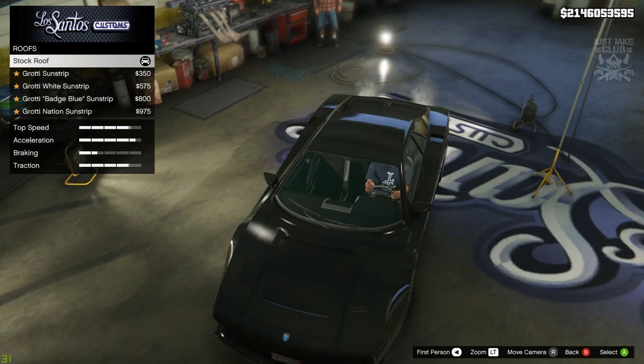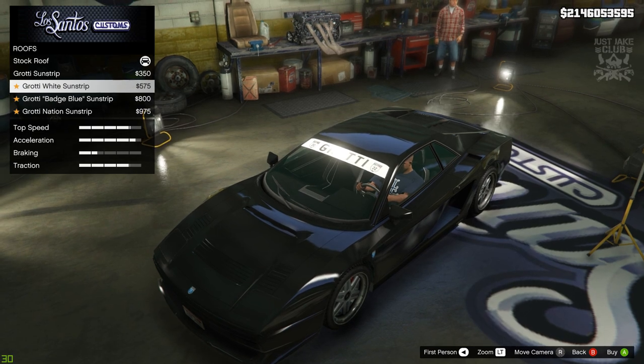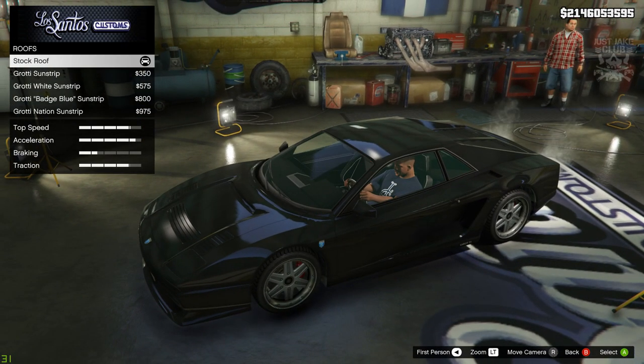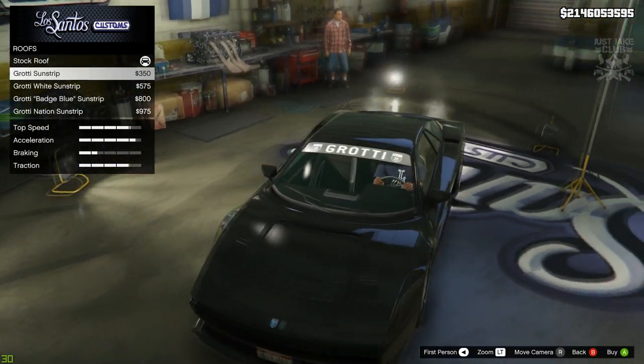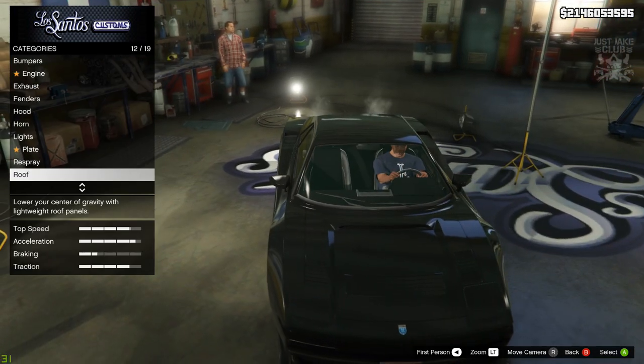Next we've got the option for the roof. I got a little bit excited — I thought maybe we'd be able to remove it, but no, they're just sun strips. They look pretty cool but not for this build — the car in the film does not have anything like that. It's just a shame that we can't make it a convertible.